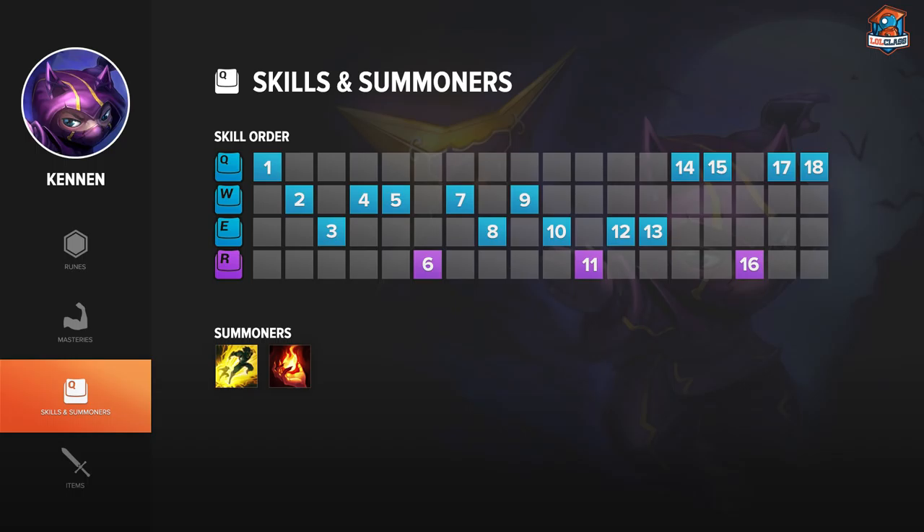On Kennen, my default mastery page is 0-9-21, but since he is completely mana-less, I don't get any of the mana things. I get full move speed, full fleet of foot, I get Scout, and then I get 1 point in Vampires.